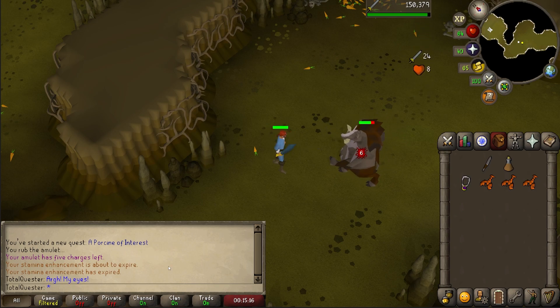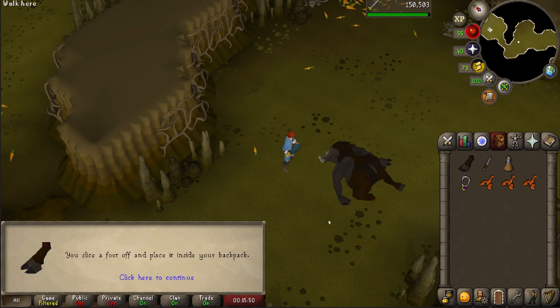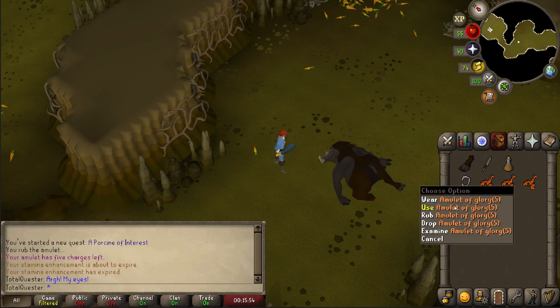He attacks with both melee and ranged, so sadly he isn't really safe spottable. But thankfully he isn't too difficult anyways. After you defeat him, don't leave just yet. You first need to cut off the sour hog's foot, and after you've done this, then you can leave.